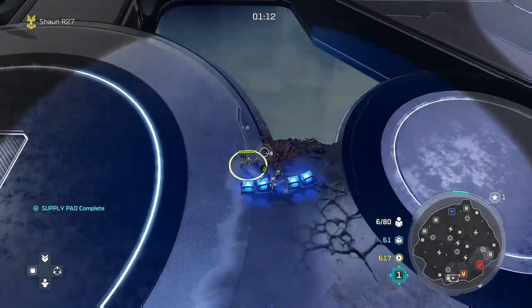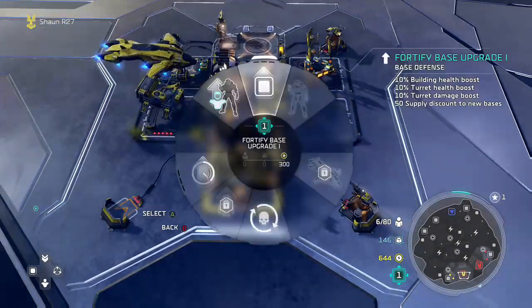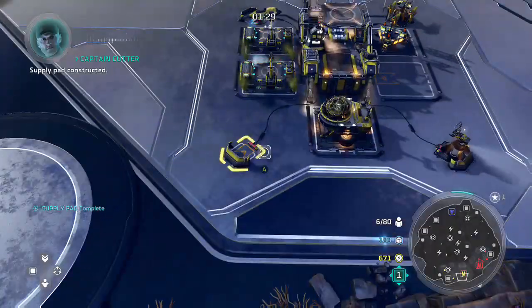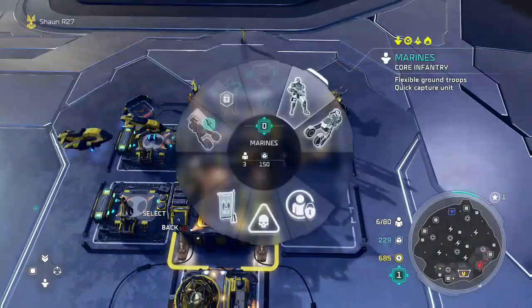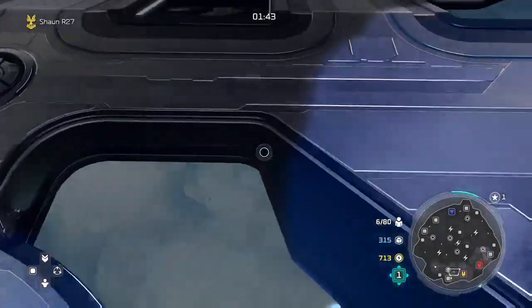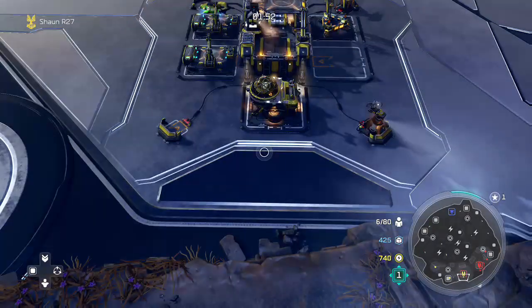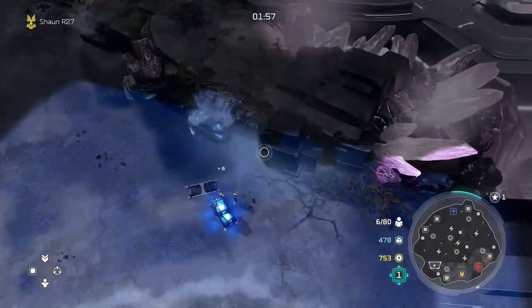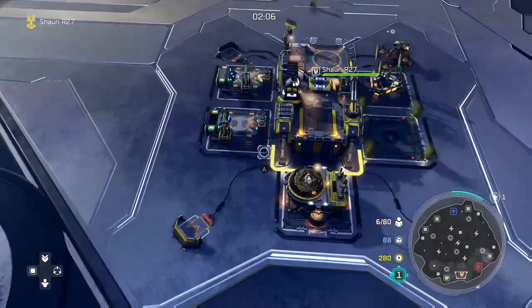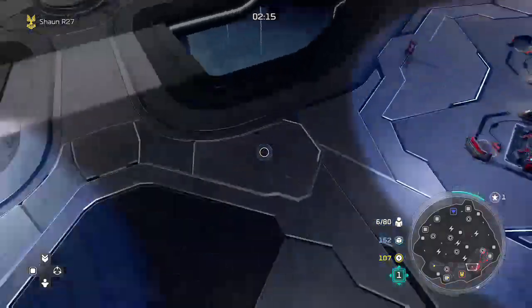Supply pad constructed. Watchtower constructed. Scavenge what you can, I'm gathering resources. Supply pad constructed. I wish marines fired like all the guys from Starship Troopers. You can disable him if he has no hands. I'm going to have to put a unit right next to that man.